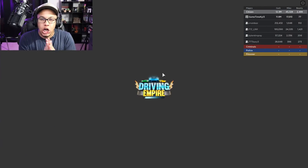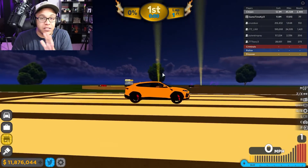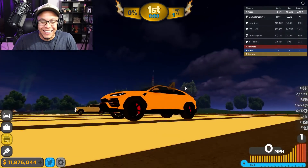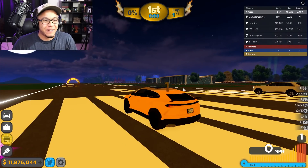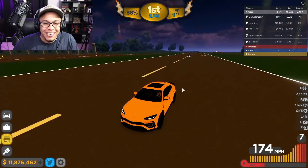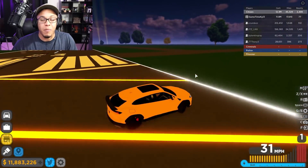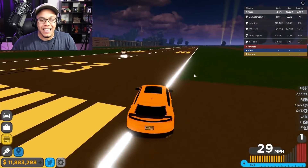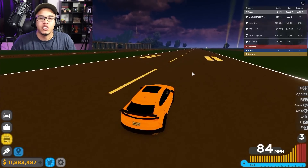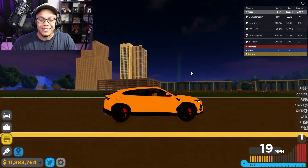Rolls-Royce Cullinan versus Lamborghini Urus - my all-wheel drive Lamborghini Urus is gonna destroy him. 8.1 seconds, bro! This is faster than some cars - this is a super SUV right here. Yeah, I'm gonna classify this as a super SUV. This thing hauls, it's so freaking fast and it looks good.